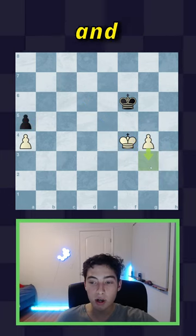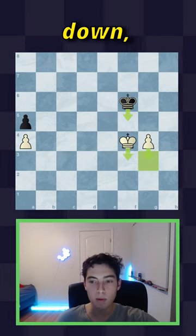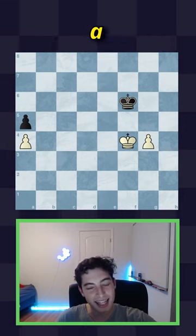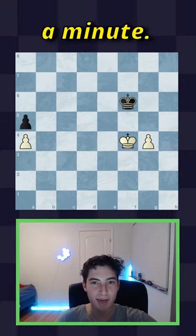If this pawn was below and the kings were also moved down, this would have been a win. If you're interested, I made a full video about this rule because it's a little difficult to explain in just half a minute.